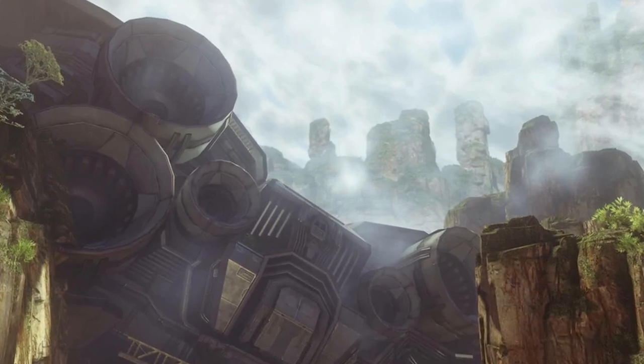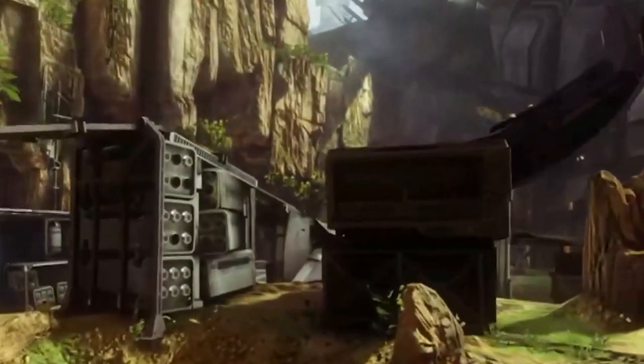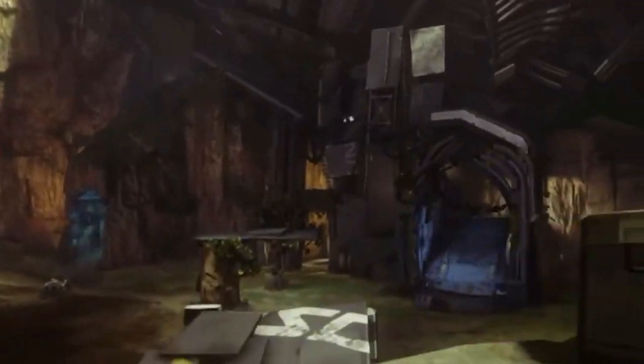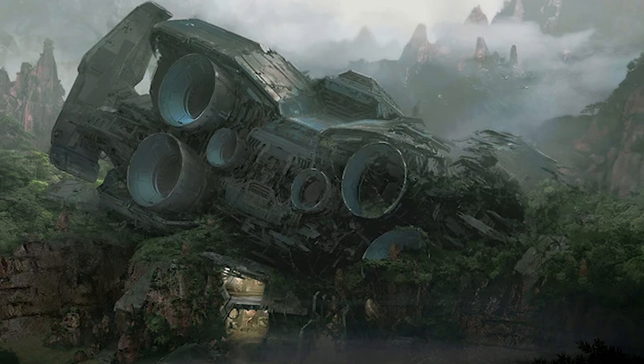Exile is a map from Halo 4 set on the human colony of Partition. It is a temperate planet with large series of mountain ranges, home to a lush temperate rainforest. The colony was originally discovered when the UNSC Diadochi crash landed on the planet.